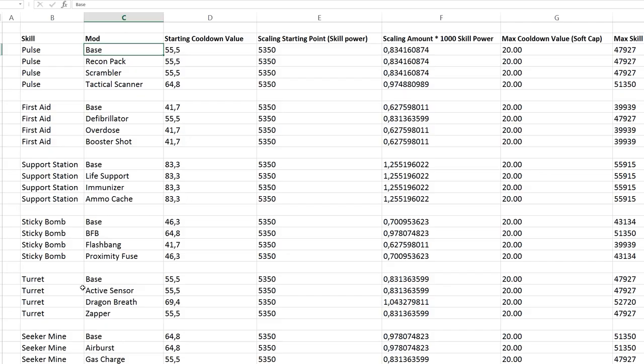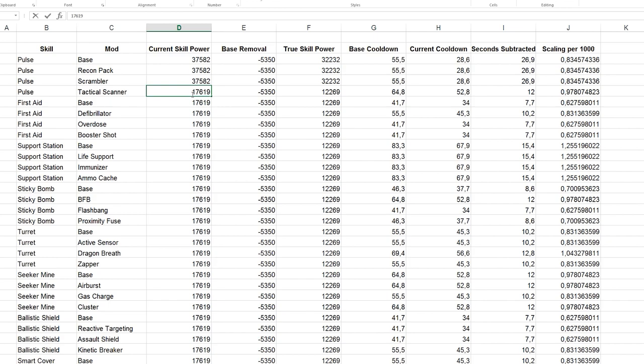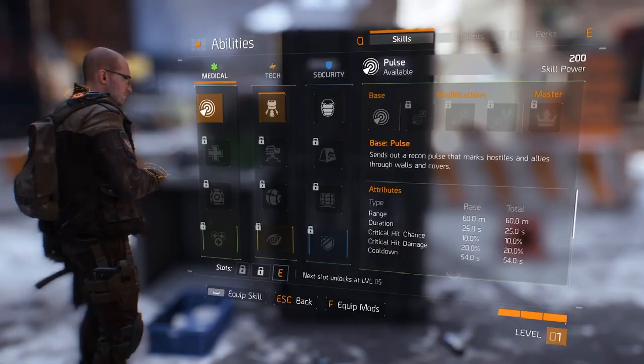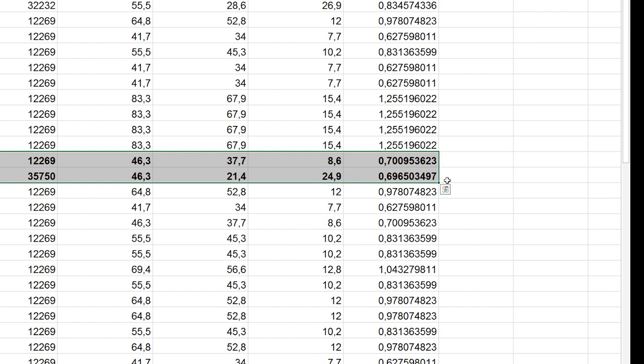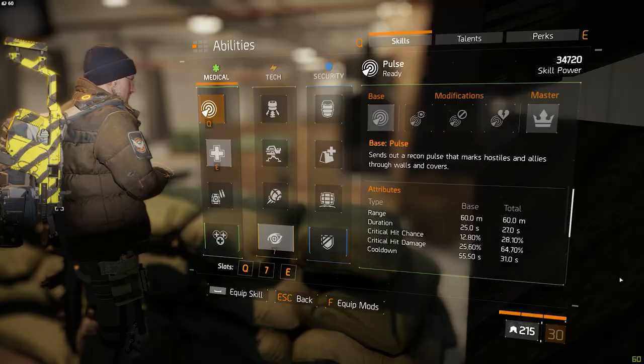For those interested, I'm leaving two spreadsheets in the description. The first is a list of all the skills, skill mods, their scaling factors, their caps, and how they are calculated. The second is a spreadsheet I used to automate the calculations myself, so if you think I made a mistake somewhere, you can verify the results yourself. Two things to note: this formula only works with a level 30 character, because starting cooldown values differ at each level. And the formula is only accurate up to two decimals since it's not the official game formula — I made this myself — but it gives good enough results for accurate calculations.